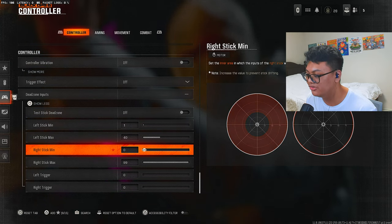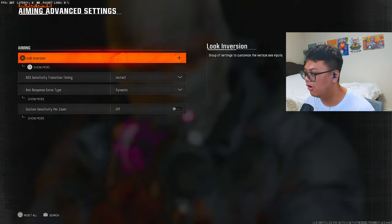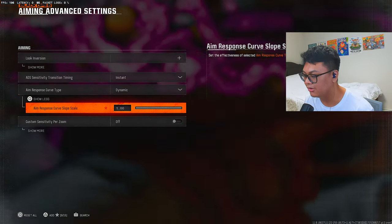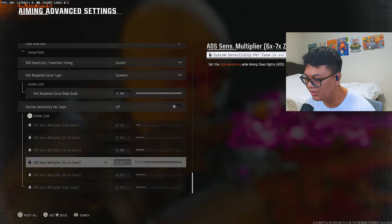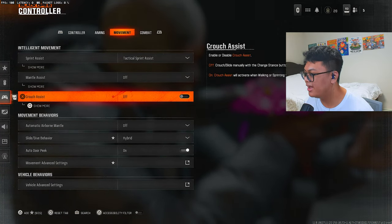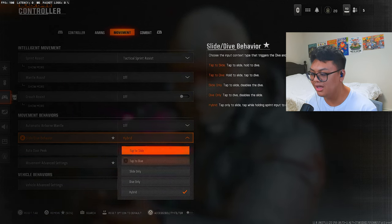Drift stick does not affect it. For aiming, my sensitivity multiplier is now 0.60 as I turned off custom sensitivity per zoom. My advanced aiming settings are set to instant and dynamic. Once I finalize all my sensitivity and keybinds, I'm going back to linear. I was at 0.50 custom sensitivity per zoom, which felt too slow. Target aim assist is on. For movement, tactical sprint assist is on with zero delay, sideways on, and mantle assist, crouch assist, and automatic airborne mantle are all off.